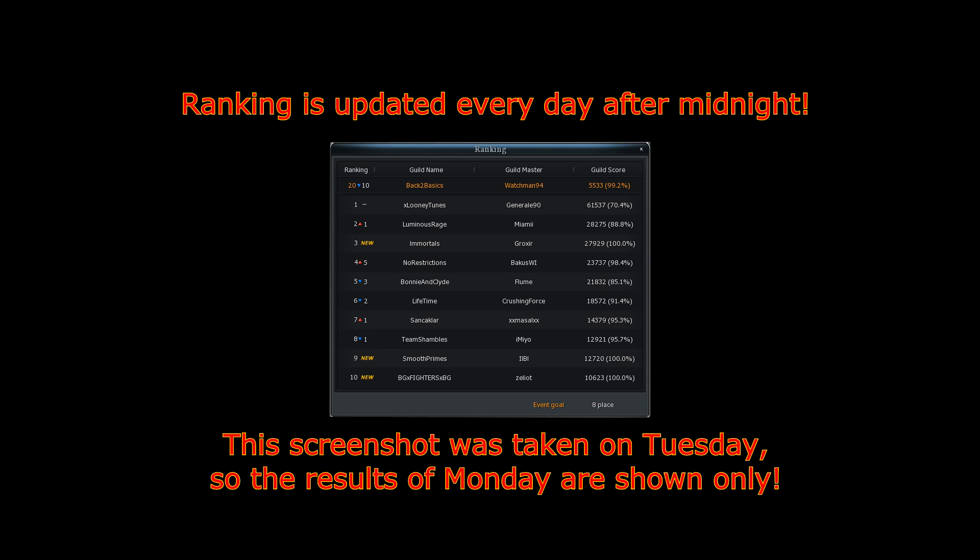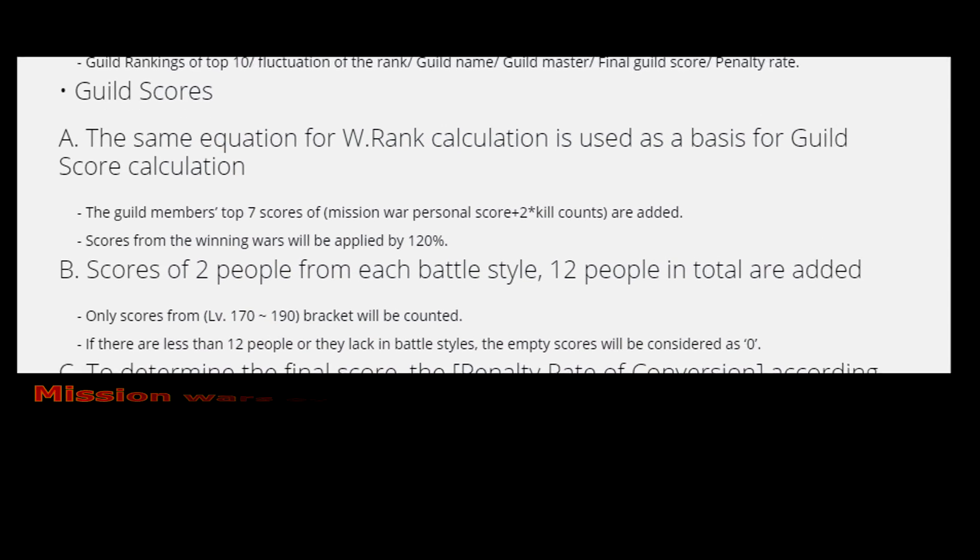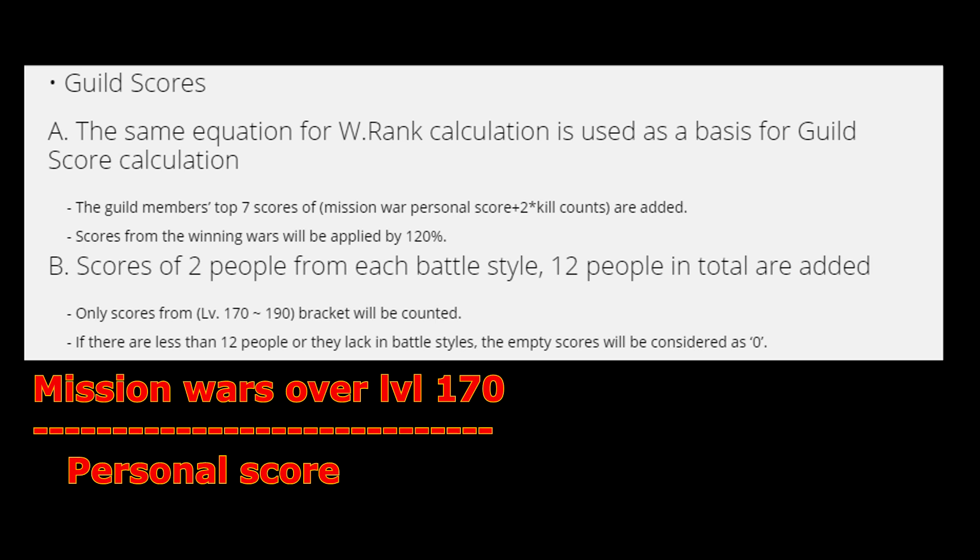The two most important things are score calculation and the rewards. The base of the score calculation is the amount of personal score you gain while doing mission wars over level 170. That includes TG and MC. The double of your kill count in wars is also added to your personal score at the end.